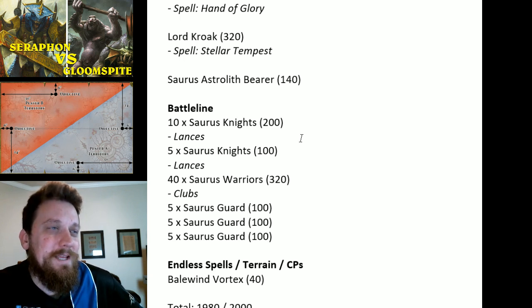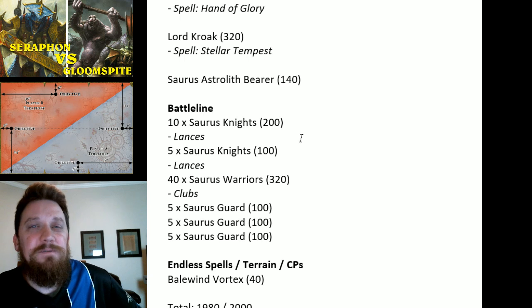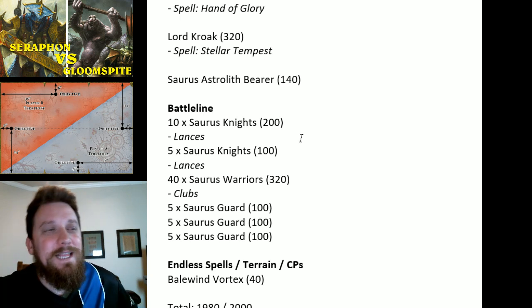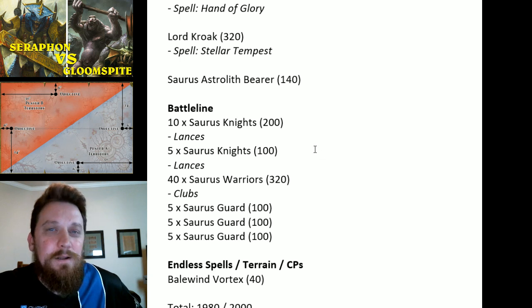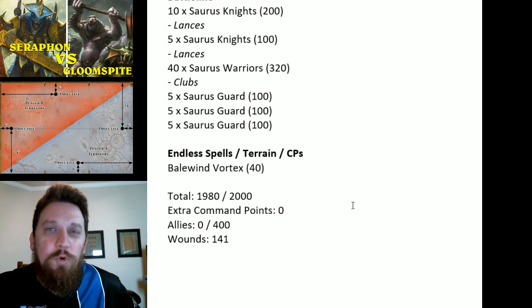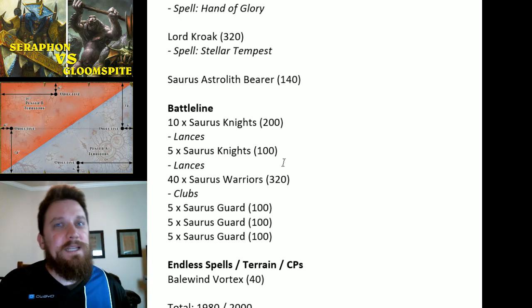I'm rolling the Kroak loadout with the Astral Bear. For battleline, I'm taking ten Saurus Knights with lances as my damage dealers going with the Scarvet on Carnosaur, and another unit of five for objective grabbing. Then a blob of 40 Saurus Warriors with the Old Blood, and three units of Saurus Guard to protect Kroak — he'll stand up to just about anything with 30 wounds to pass off. My only endless spell is Balewind Vortex, giving three distinct blobs on the board.